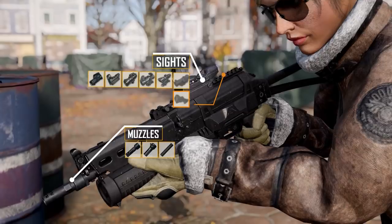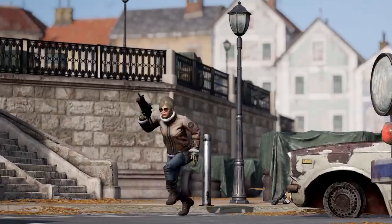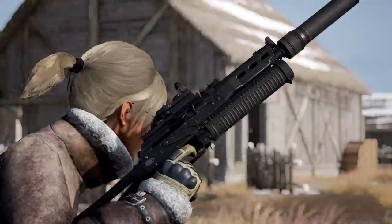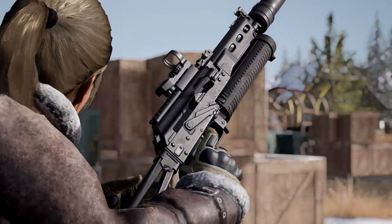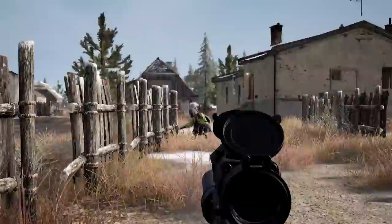With only a muzzle and sight attachment to add, you'll have a fully kitted and reliable short range weapon in your hands faster than ever before. The Bison is also quieter and more agile than other SMGs, though its overall damage per second is lower than the UMP and Vector.